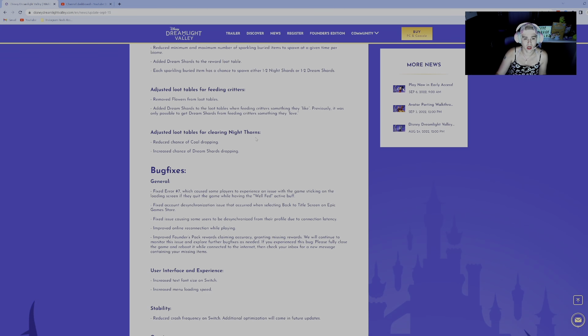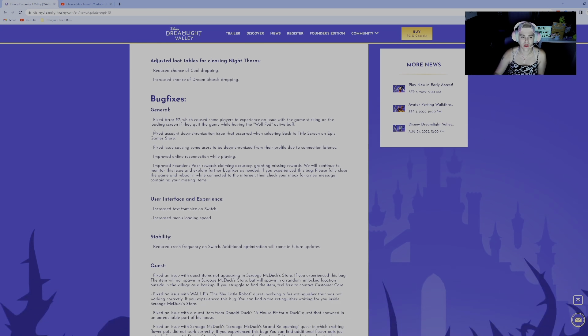We're also seeing adjustments for night thorns — when you're clearing them, less coal and increased dream shards. You can see the theme here: more dream shards. The developers have been paying attention and realized people need more of these. They had already sent out an in-game mail where you got 25 dream shards, saying hey, you're gonna need these, so hold on to them. Now we definitely know.